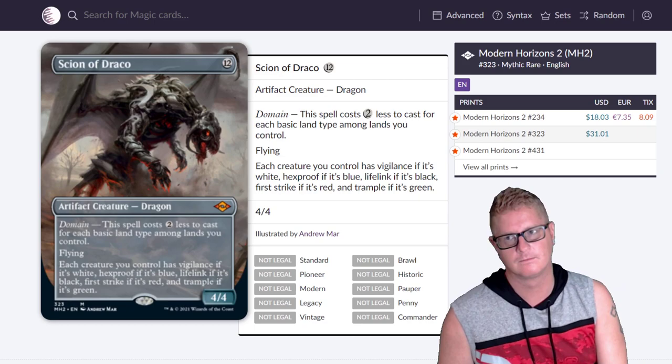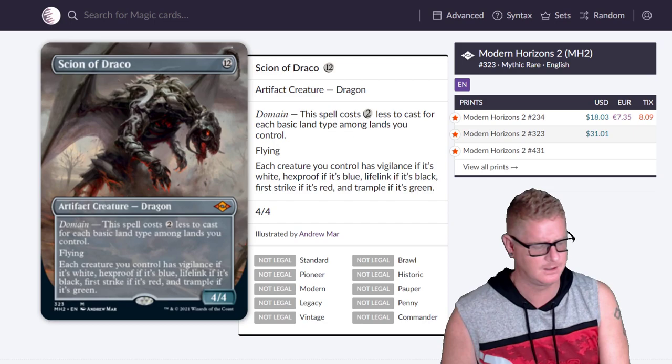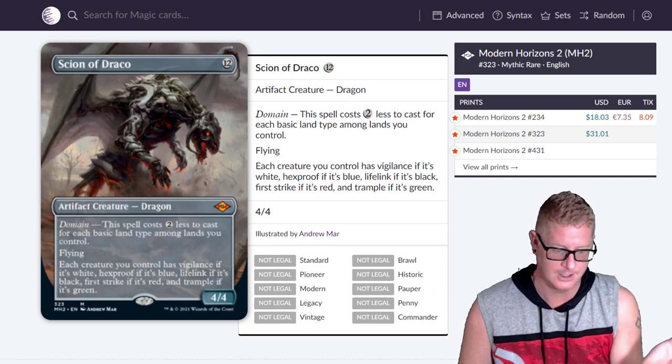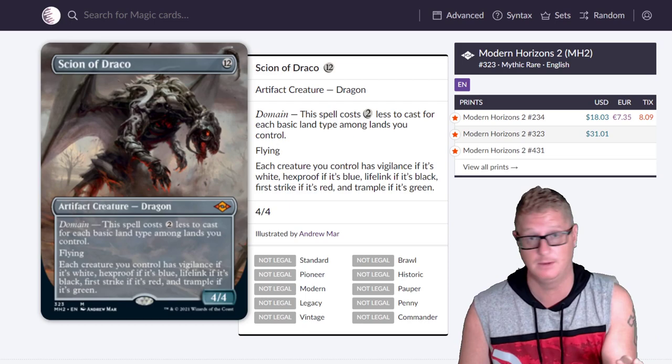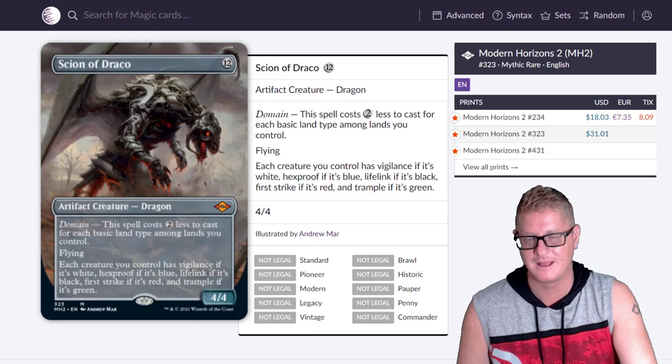Scion of Draco — you can get this out pretty easily. This spell costs two less to cast for each basic land type among lands you control. So if you've got dual lands out — a forest and a mountain — that counts as two basic land types, so it's $4 off the cost. Really cool, especially when you're running a multicolored deck. They gave Draco a remodel and he came out looking great.